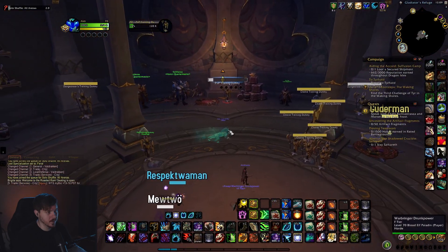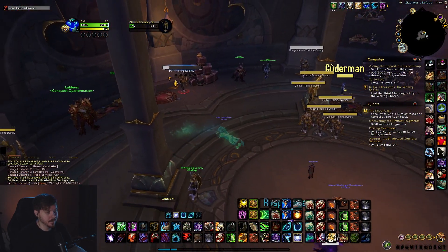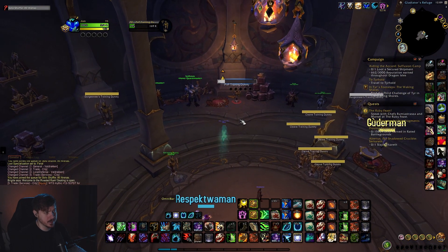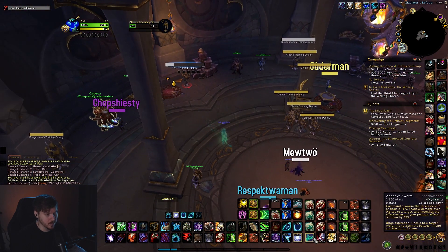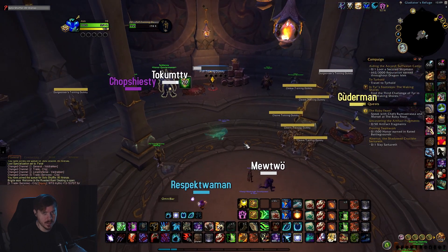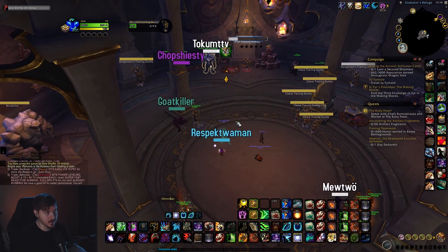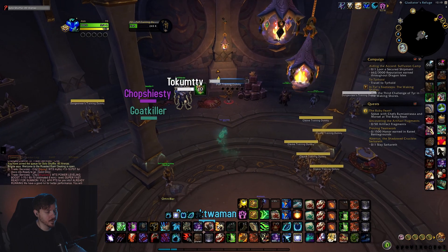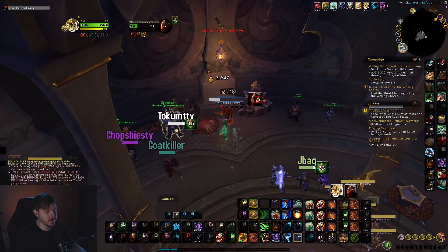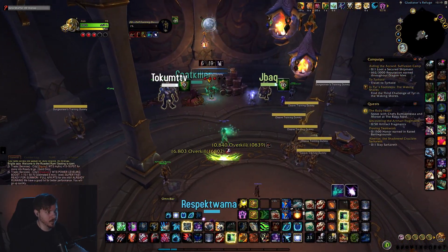If you don't know anything about Feral, you just start in stealth and break stun the targets. My opener is Tiger Fury first, then stun, then Feral Frenzy, then I go ahead and Rip before Adaptive Swarm — because it's ranged, same with Moonfire. You want to get your Rip up as soon as possible because they might kite or a priest might pull.